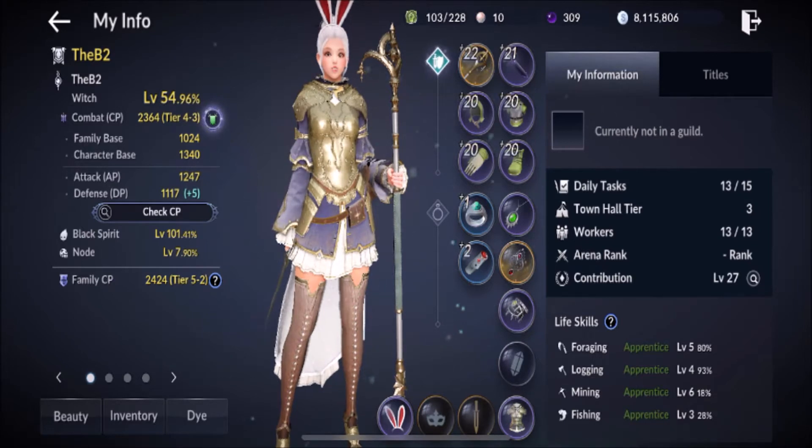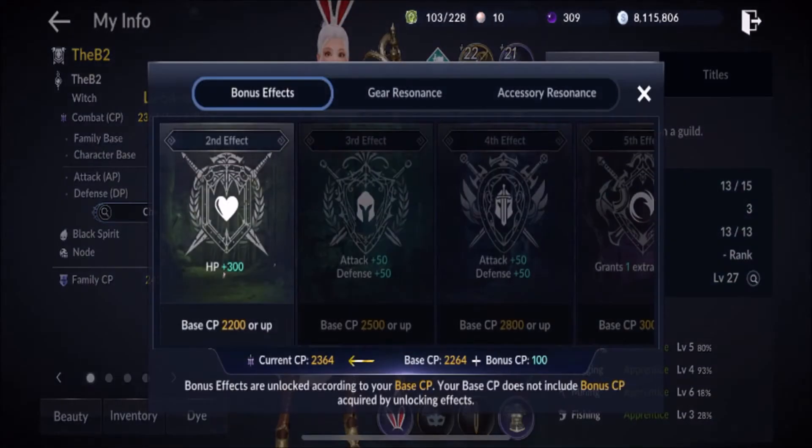You can see I'm at 23.64 CP, tier 4.3, heading up into the bigger tiers. I wanted to point out that little green shield with the glowy stuff — if you haven't pushed that, we're going to explain it right now. This is your bonus effects, and it will be one of your biggest ways to increase CP.